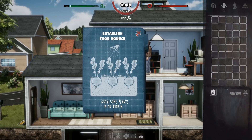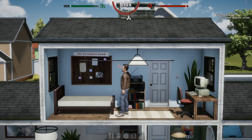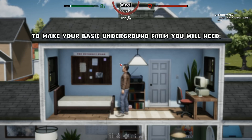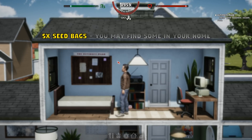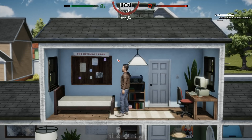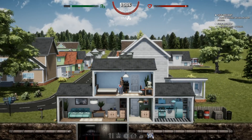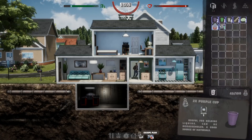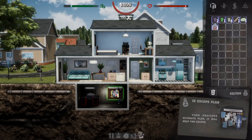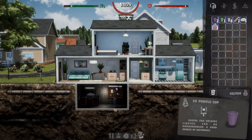Grow some plants in my bunker? Establish the food source. Time to kick off my underground plantation. They would not be happy to see that. To make your basic underground farm, you will need room soil — can be crafted at the workbench — and seed bags. Can I grab this and put it down here? That would be ideal. Get it down on the wall down here. Oh, that's going to make things way better — I don't have to worry about the government checking on everything.